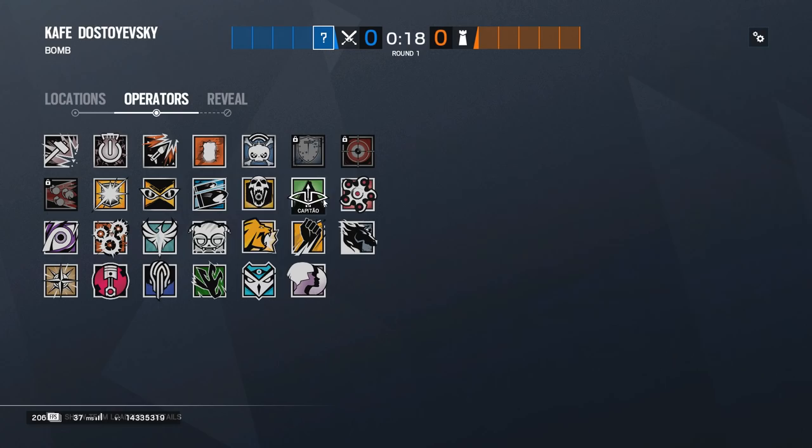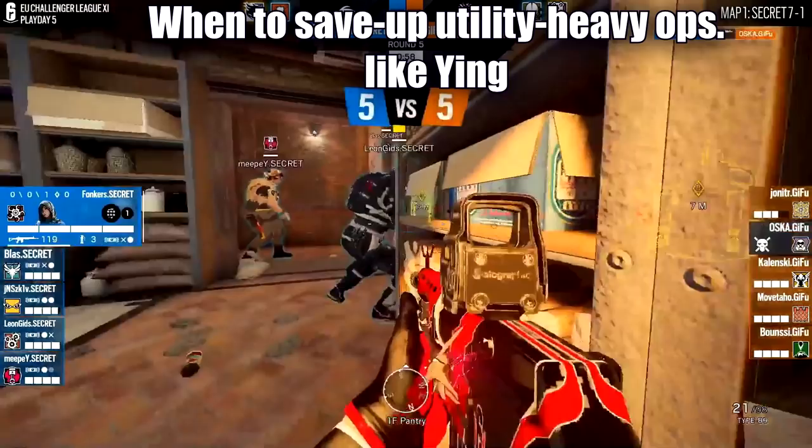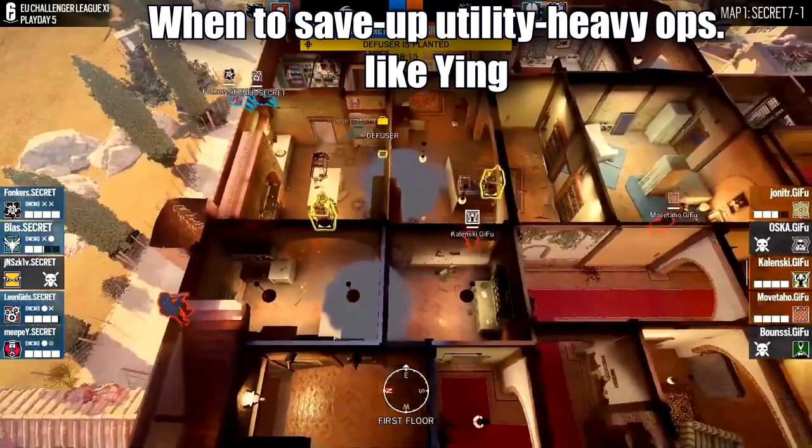We'll start with operator selection. Supports are usually utility-heavy operators such as Capitou, Montagne, and so on. Keep in mind that most operators can be played as support — it's just a matter of what your team needs during the round. For instance, if you need Gridlock's tracks, Dokkaebi's phone, or Ying's Candela for the execution, you'll most likely have them in support roles.